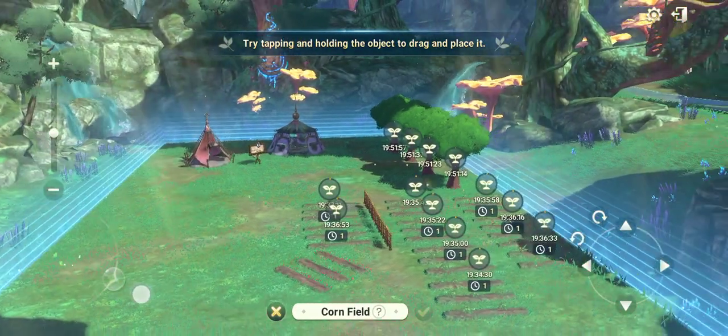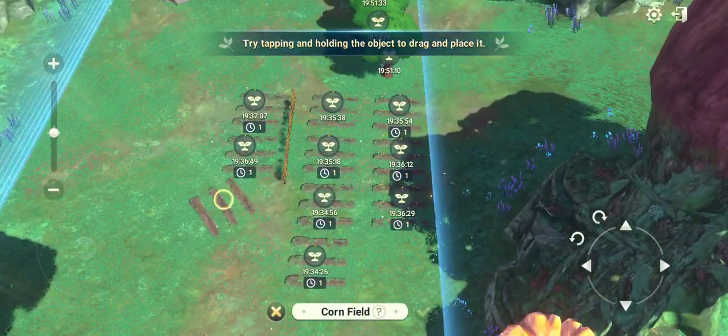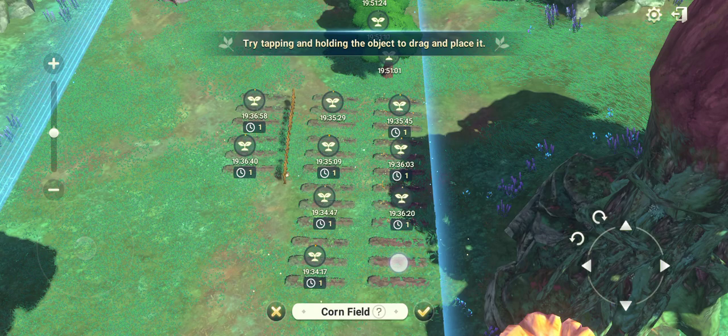You can move it around with the Joy-Con and also rotate it — on the bottom right side. One thing that you need to know is make sure your crops are not placed too close to the borderline.